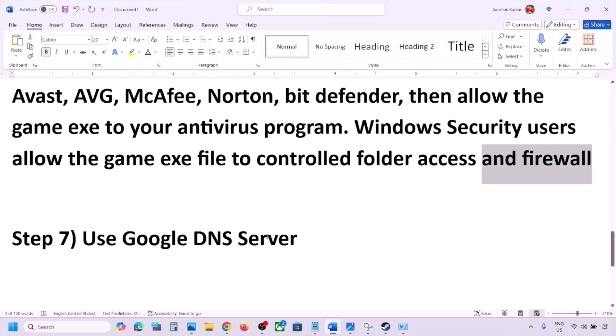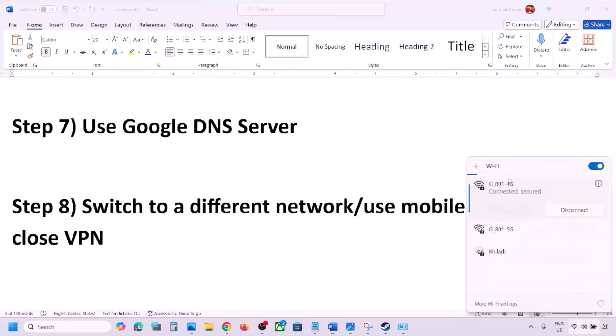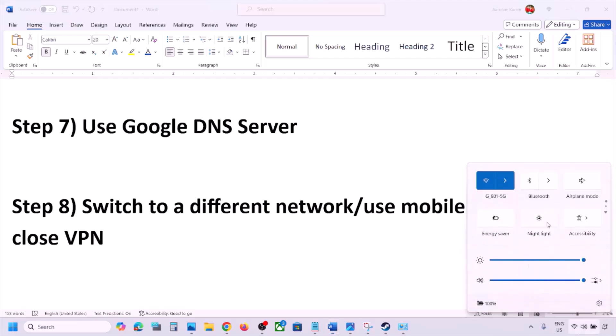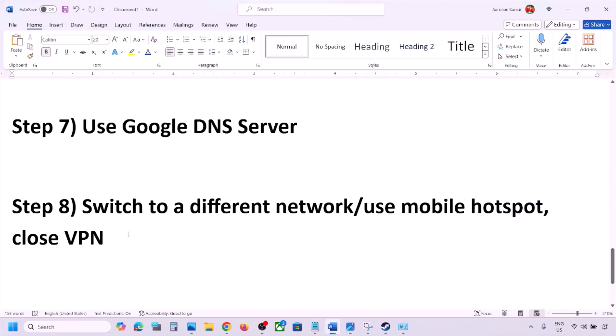The next step is to switch to a different network. If you have another network available, connect to it and check. You can also switch to a mobile hotspot — turn on data and hotspot on your phone, connect your PC to your phone's network, and then launch the game and check. If you are using a VPN, close it and check.